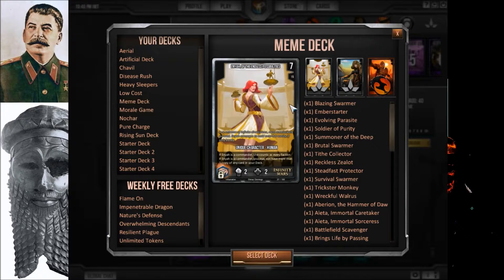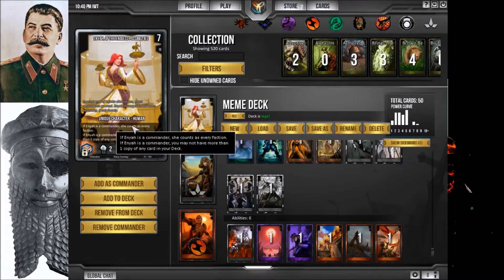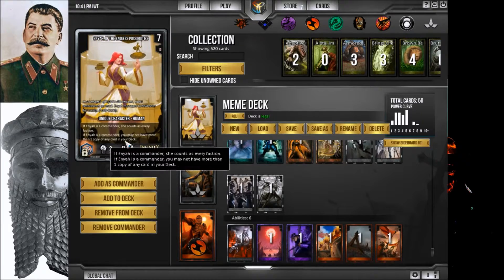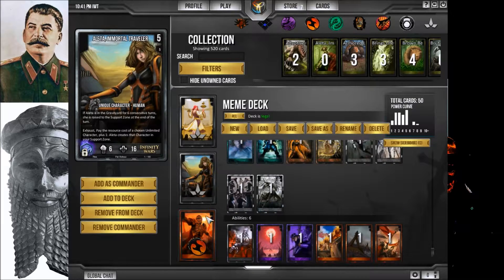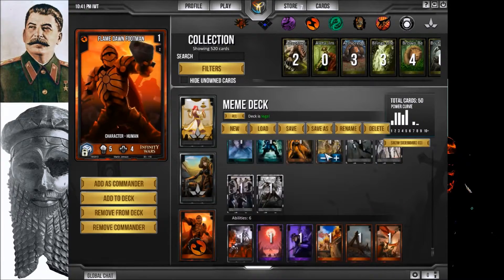Let's find an actual meme deck. This character as a commander — Enya of the Endless Possibilities. What does she do? If Enya is a commander, she counts as every faction. And if Enya is a commander, you may not have more than one copy of any card in your deck. So it's essentially a grab bag. I also added another neutral faction — Alita Mortal Traveler — just for the extra meme in case I want multiples of certain cards. Flamedawn Footman as a good turn-one play, with a pretty even curve and nice turn-four and turn-five plays.